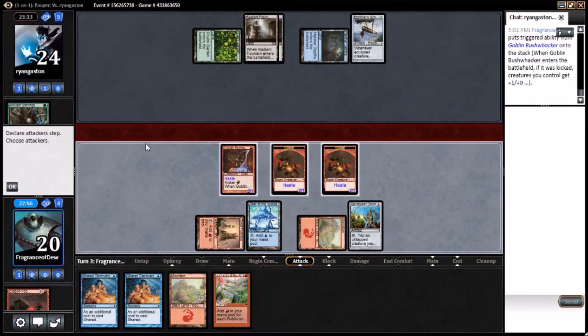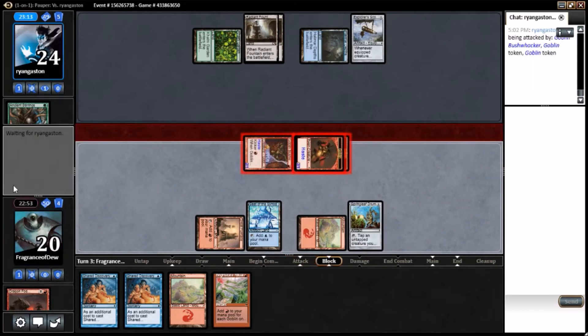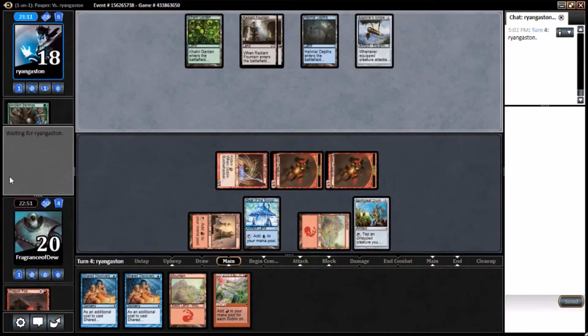That land gains him two life and it doesn't even come into play tapped. Well, it does if he hits it off the Explorer Scope. We got Goblin Force one down. This feels good. As soon as we draw another goblin, we're just gonna go nuts — because that's all we do. It's just go nuts all day. Popper insanity.